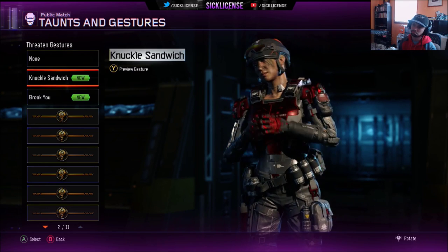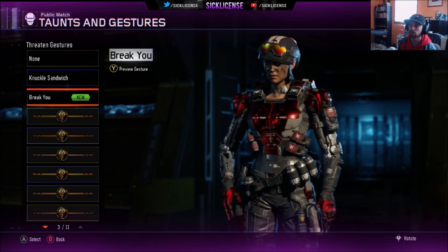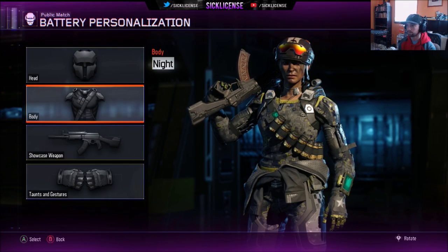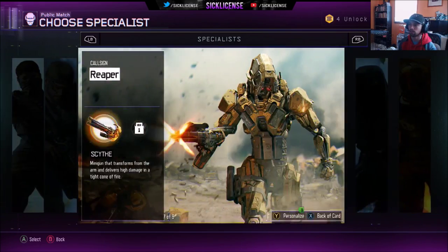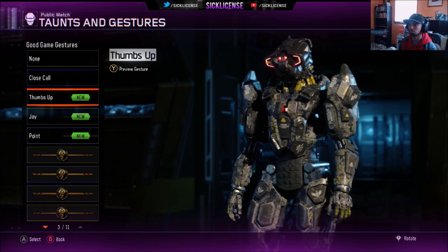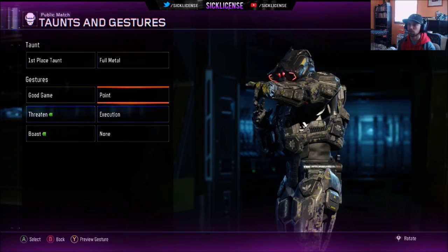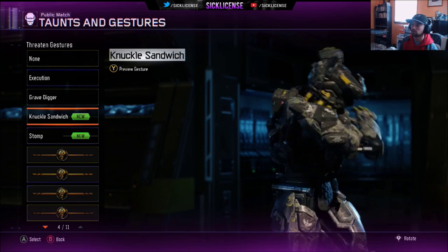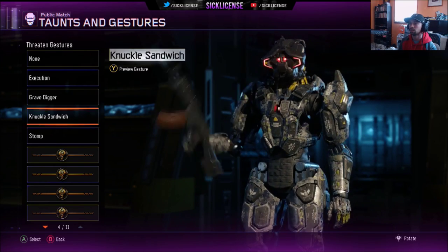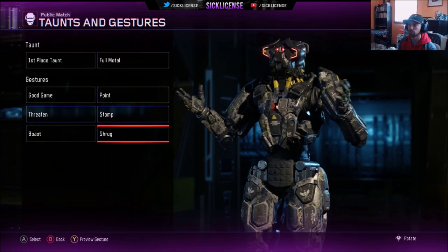Fret and gesture, knuckle sandwich — that one's pretty decent. Break you — I've seen that quite a bit. We'll do knuckle sandwich. Let's check out these bodies — we got the sky and the night. I like the night but I haven't unlocked these yet. Close call, thumbs up, joy — definitely not happening. The point — we're definitely doing the point. Grave digger, knuckle sandwich, stomp.